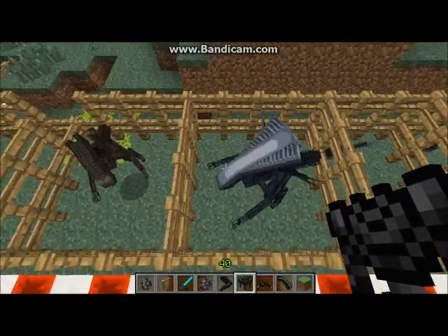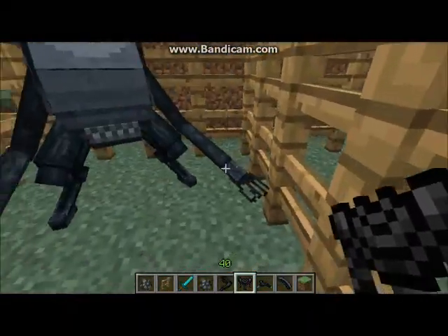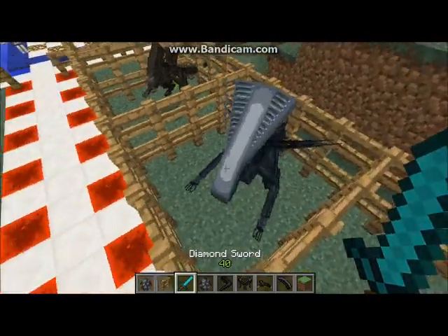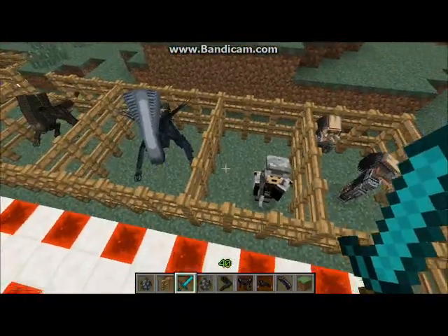Next we have the Xenomorph Praetorian — third level rank. They have a drooling animation right there. These are by far probably the strongest aliens, and they have an amazing texture. Yes, they have a pretty cool texture.